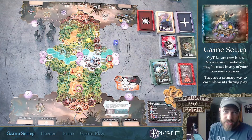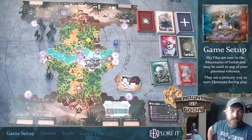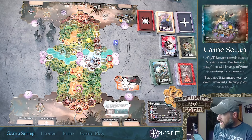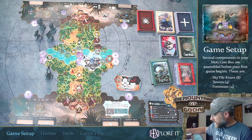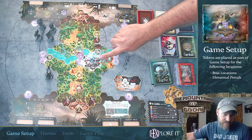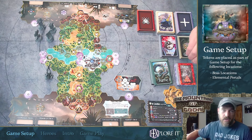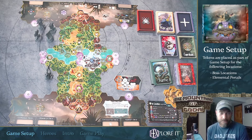Sky tiles are special locations that require a keyword for your heroes to enter. You might be able to get elements there. This tile in particular contains water, so we can actually harvest elemental water in this location when the game begins. Your core box comes with many tokens. When you reveal something on the map that has an elemental portal — in this case, a water portal before play begins — you're going to place a matching elemental token on that location, reminding players that they can go there and get the elemental token.